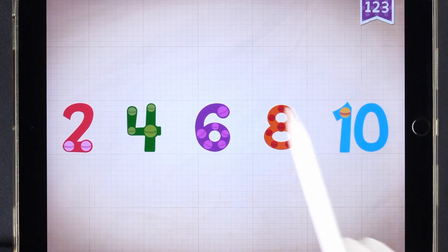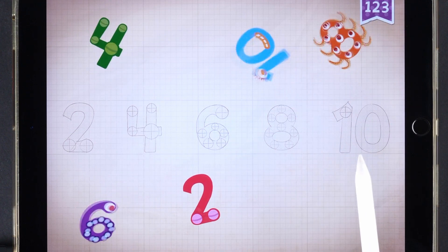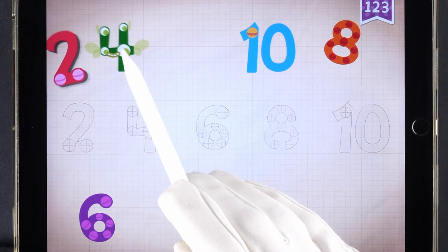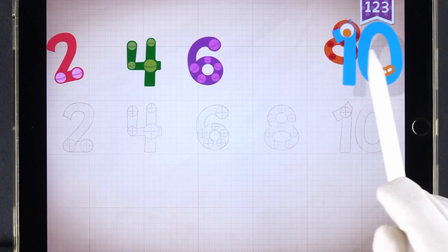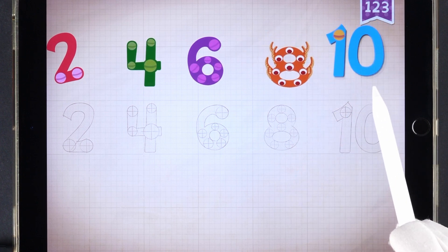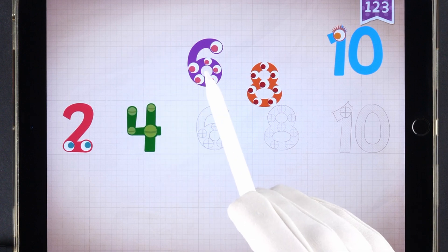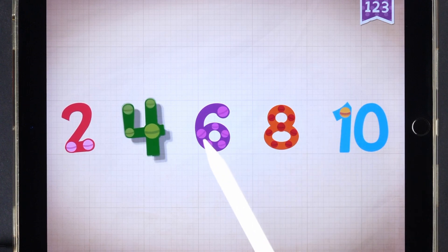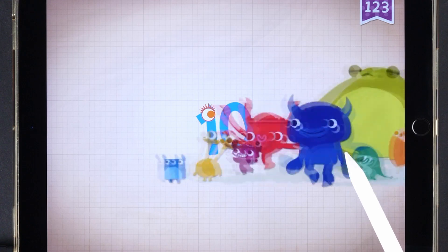Count by twos: two, four, six, eight, ten. Two, four, six, eight, ten.